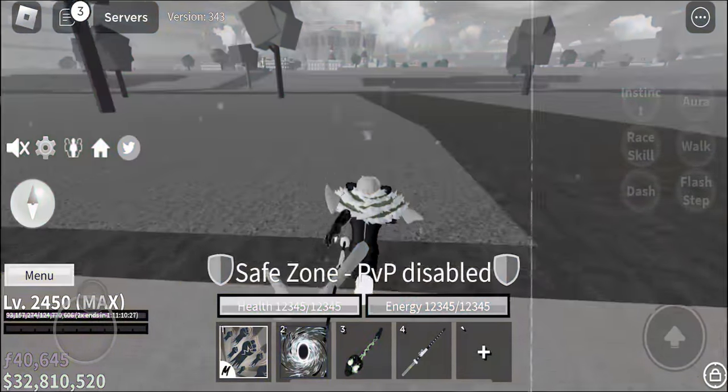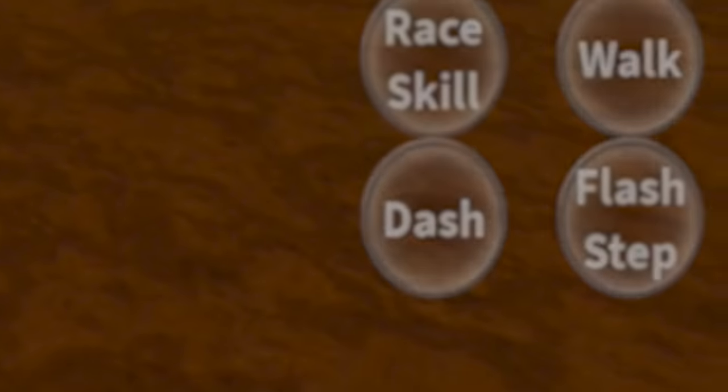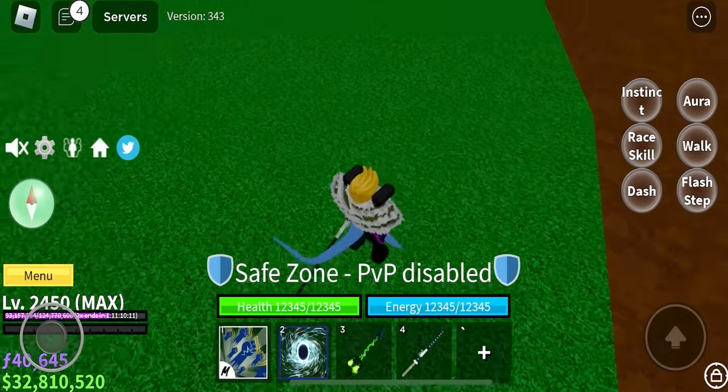Alright, if I don't get a kill, I'm actually mad. Let me just see everything else. Flash step - how does flash step work? I'm clicking the screen. Wow, okay. I don't know how that works. Walk.